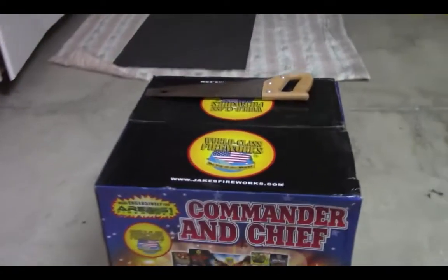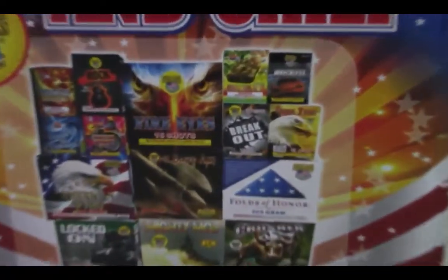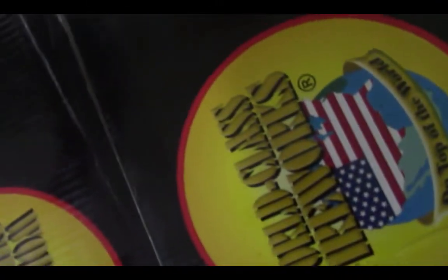Hey guys, welcome. This is the box I was talking about — the Commander-in-Chief assortment — and those are all the fireworks you get inside of it. Let's go ahead and do an unboxing right now. This assortment was very expensive, it was about two hundred and fifty dollars. Let me just open it up.